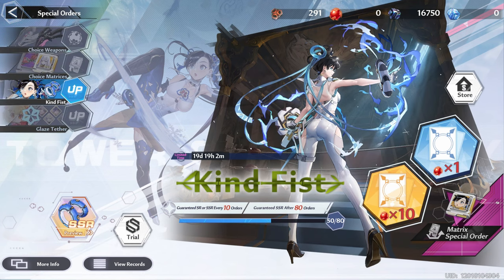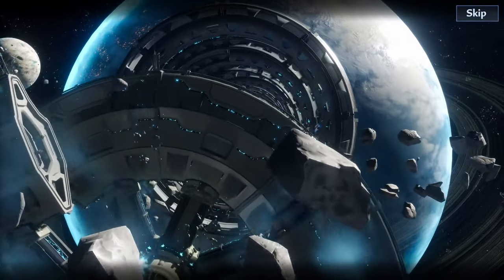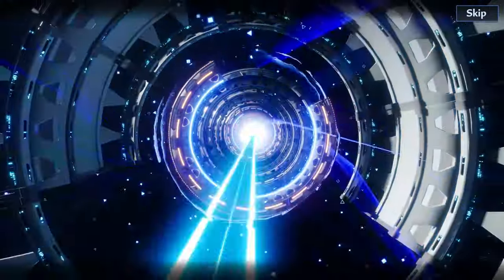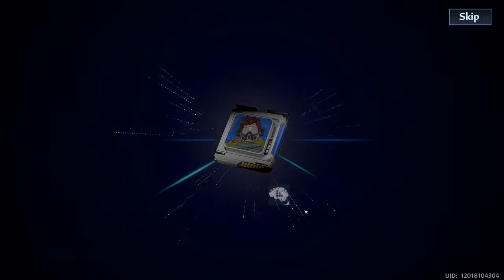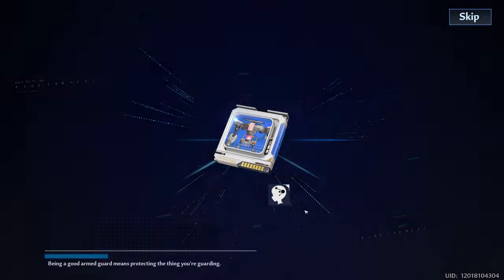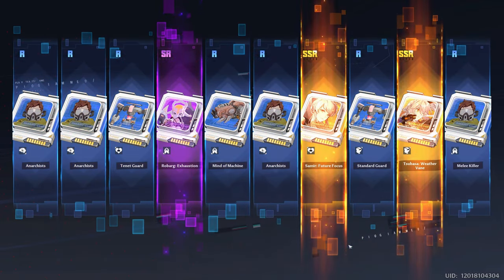Let's do at least an economy pull. Well, I got the 50 vouchers, I might as well go for it — I got these for free, so I might as well. Gold already on the first 10 pull! Okay. That is not the character or matrix I want. Wrong frost. It's the wrong frost one.